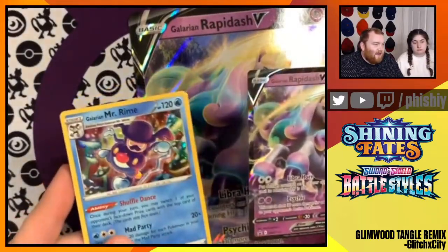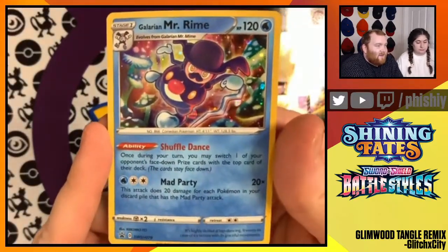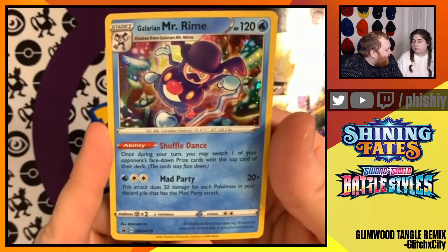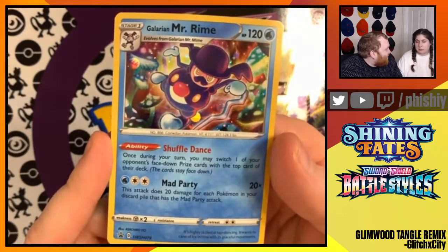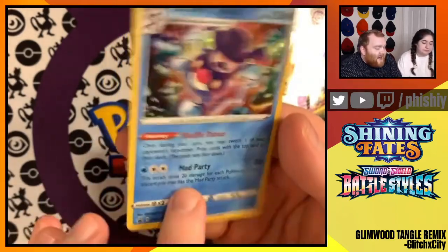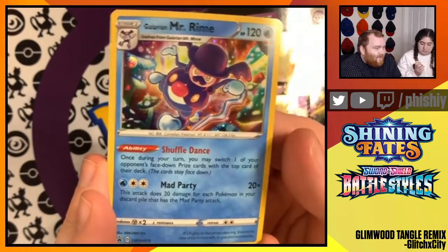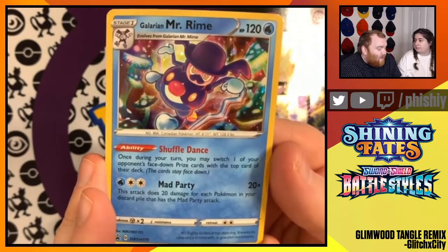The promo cards we got — first, in the Galarian Mr. Rhyme box — came with this awesome Shuffle Dance Galarian Mr. Rhyme Mad Party Attacker. Really cool art. The arts on the promo ones are kind of psychedelic. There's also a Dene promo, and a Bundlebee — that's the third one. They printed all of these Mad Party Attackers, which is one of the most interesting attacking decks in the Pokemon TCG right now, where the more Mad Party Pokemon you have in the discard pile, the more damage your Mad Party Attack does.